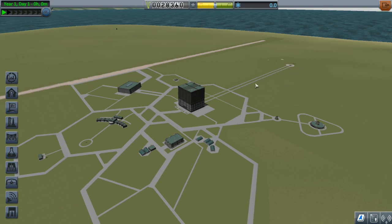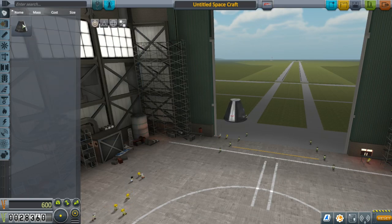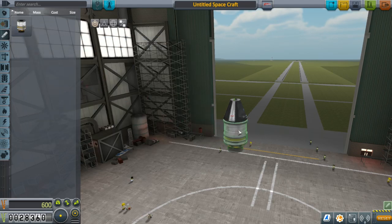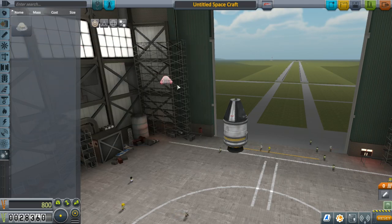The next place we want to head to is the Vehicle Assembly Building where we can construct a rocket. Start building your rocket by selecting the Mk1 command pod. You will then need to choose an engine to go underneath it — select the engine icon on the far left. There is only one available, the Flea solid fuel engine, so choose that. Then click utility and add a parachute to the top of your rocket so we can land it in one piece.